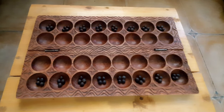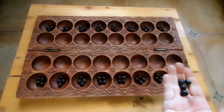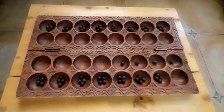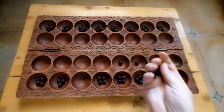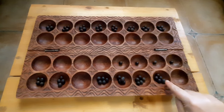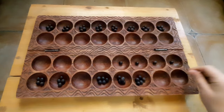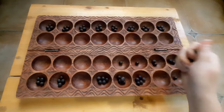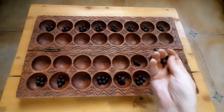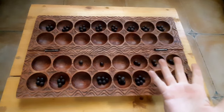Moving forward is simple. Choose any hole that has more than one seed in it, pick up all the seeds in that hole, then place one seed in the next hole and keep going until you have no more seeds left. When you have no more seeds in your hand and only one seed in the hole, that is the end of your turn. But if your final seed lands in a hole that already has a seed in it, you pick up all the seeds in that hole and start laying seeds one by one from the next hole, continuing until you land in an empty hole — and that is the end of your turn.